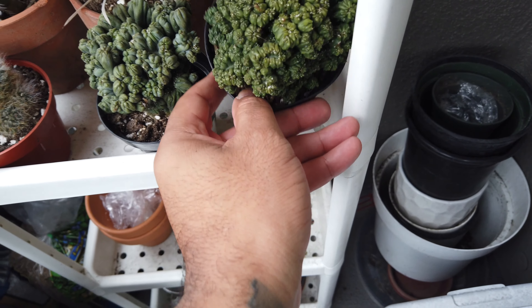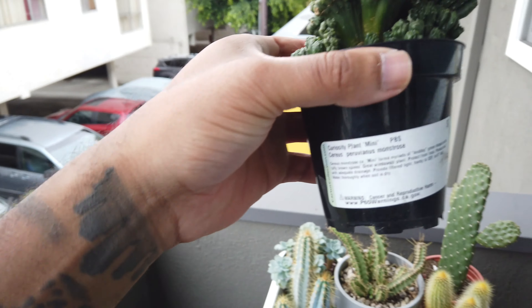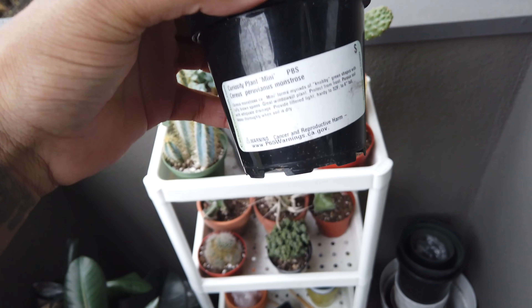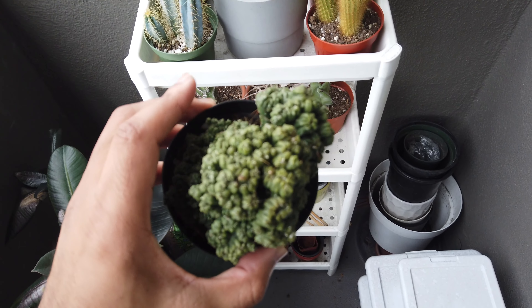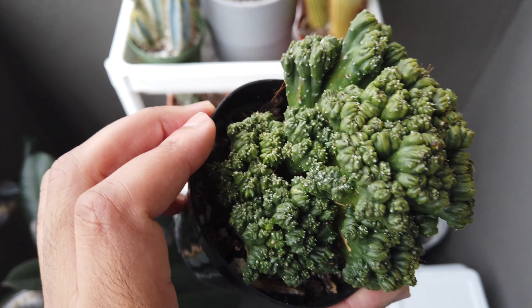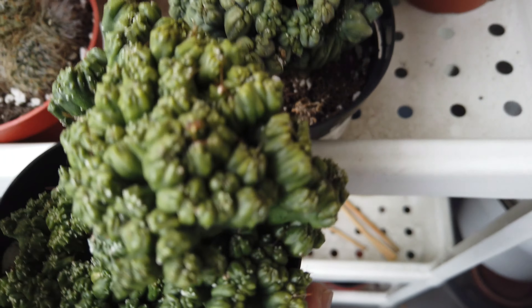And this is a Cereus peruvianus — excuse me. This was from Home Depot as well. I think it was four bucks, same as the Cereus forbesii monstrose. It pretty much looks the same but just a little different, if you guys can tell.